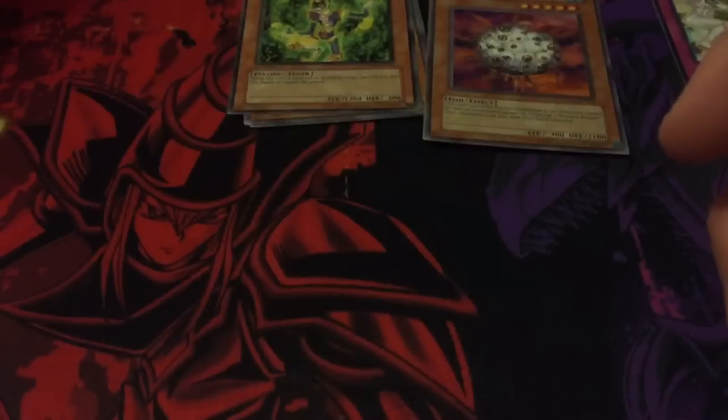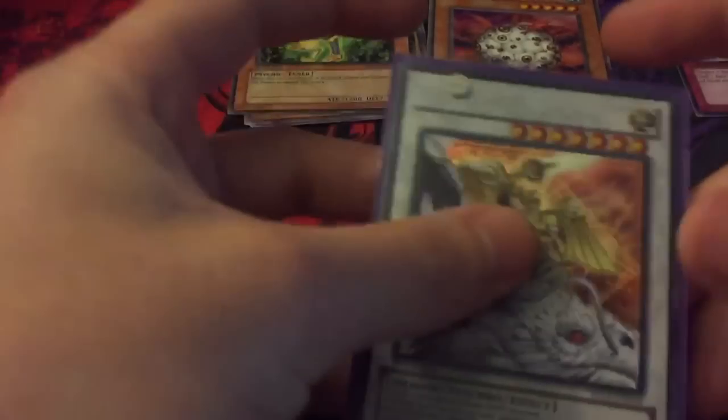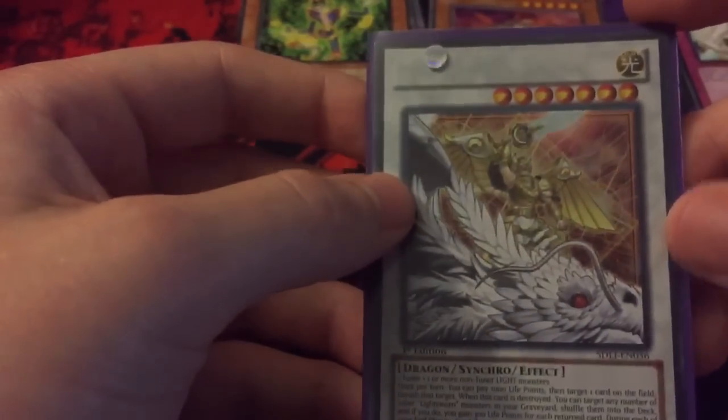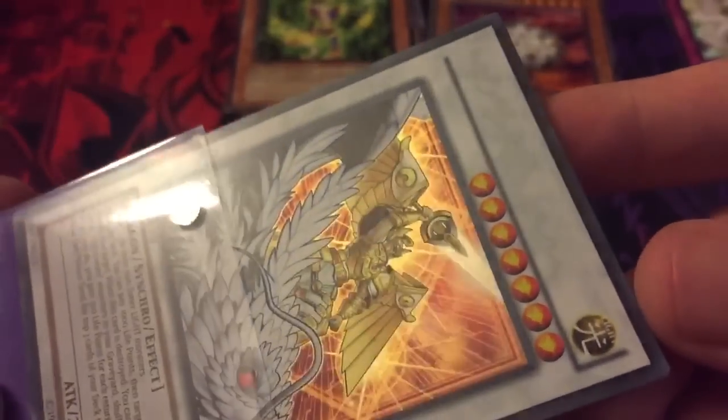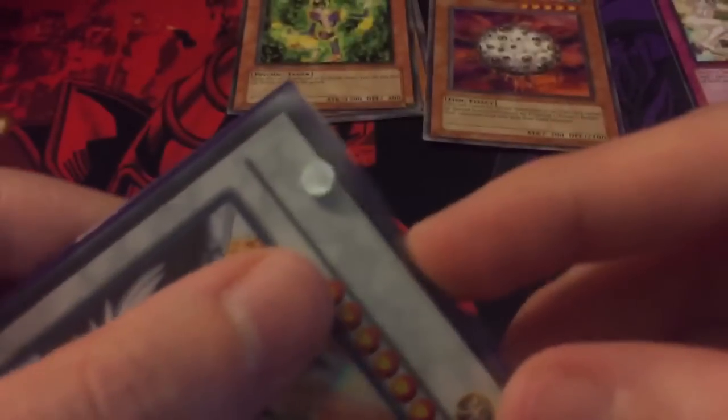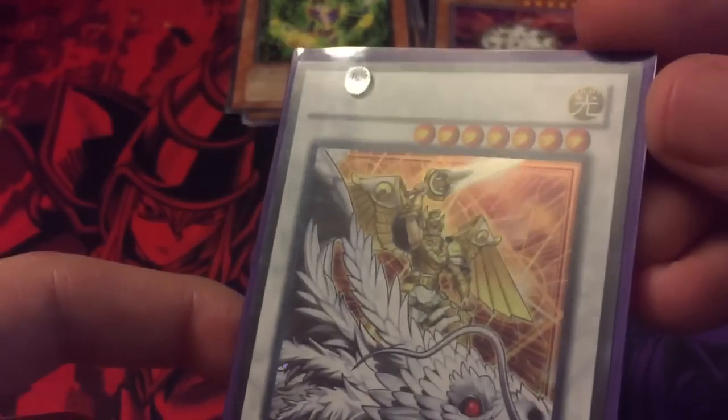Next we'll go on to no-names. Currently I only own one no-name — I'd like to get more — but it's a no-name Morphtronic Magnen. As you can see there's no name at all; they did not even have it printed on there. Pretty sweet, I had to pick this thing up.